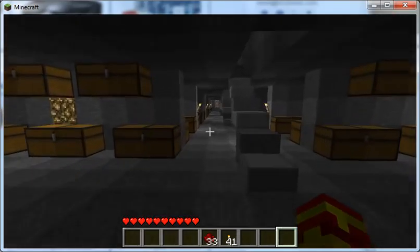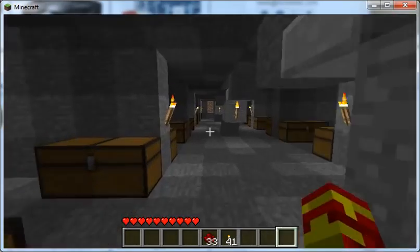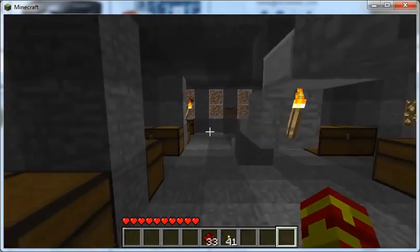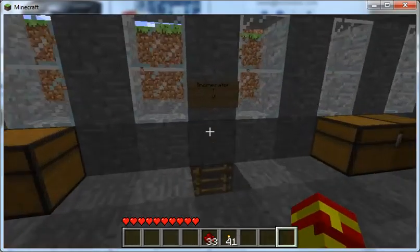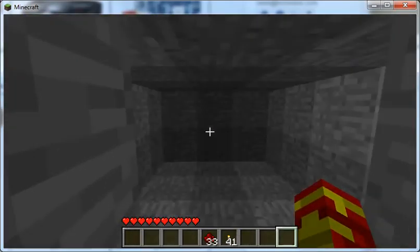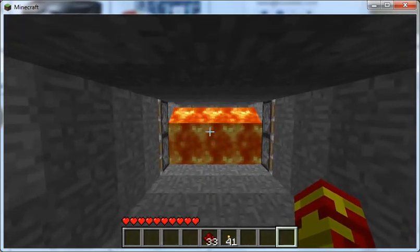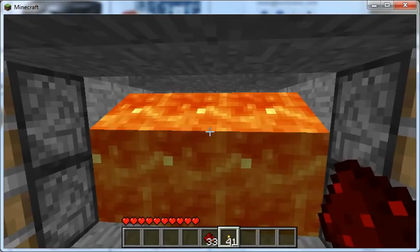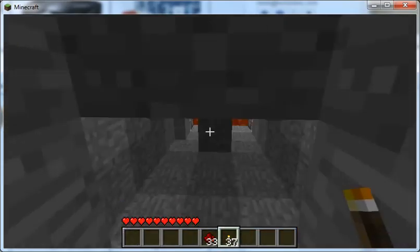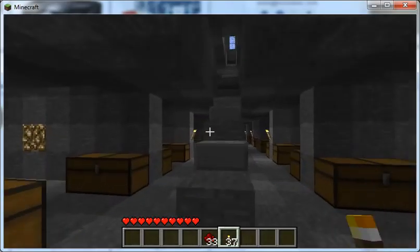On the other side of the basement we've decided to build an incinerator for items that we don't need. You go down the stairs and of course you don't see anything at first. You walk in and there's the incinerator — you burn all the stuff you don't want, walk back out, and it closes back down. We just use pistons and a pressure plate for that.